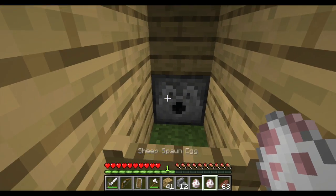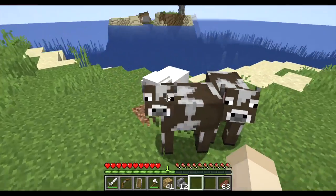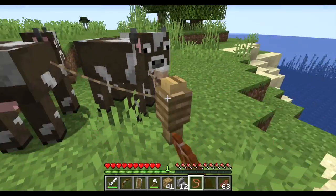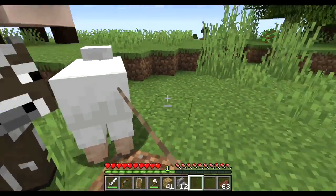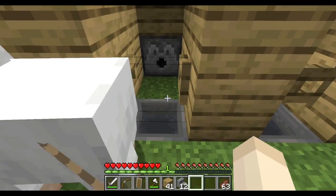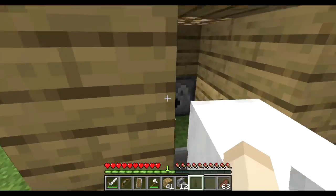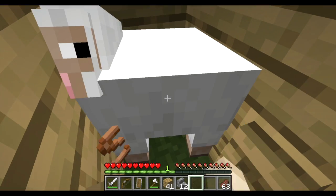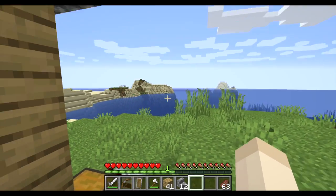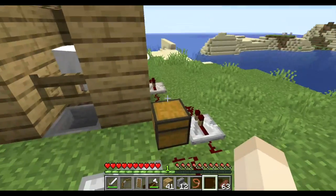I've got two sheep spawn eggs — one, two — and our final sheep right here. We leash the cow, then take the leash, put it on the sheep, and bring it over here. So all we have to do is just get him in. That's the tricky part, but we can just do that. See what I mean by the flickering from the last episode? Here we go, we've got the lead.